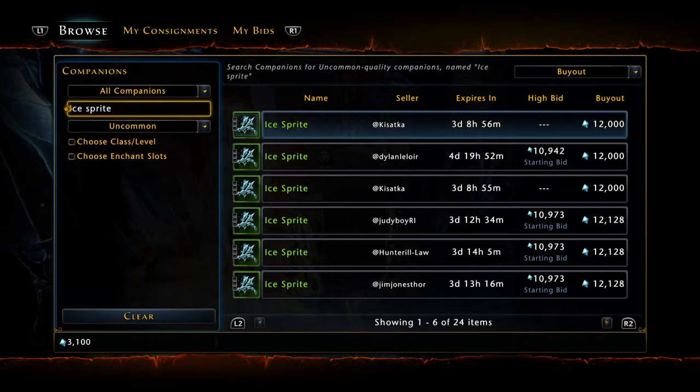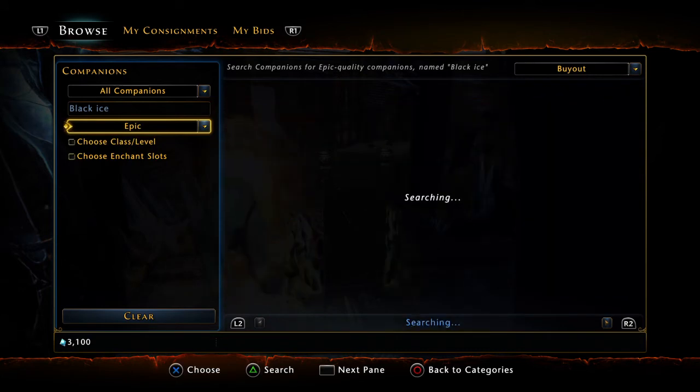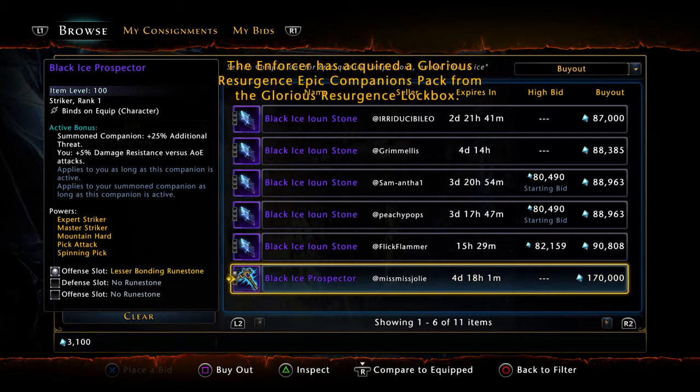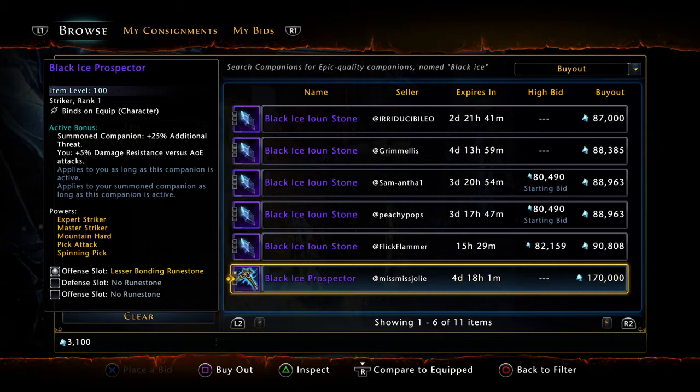Coming in at number 8 is the Black Ice Prospector — kind of an uncommon choice. You can see Summon Companion gives plus 25% additional threat, and plus 5% damage resistance versus AoE attacks. That second ability, the damage resistance versus AoE attacks, is very nice and that's why he's coming in at number 8.